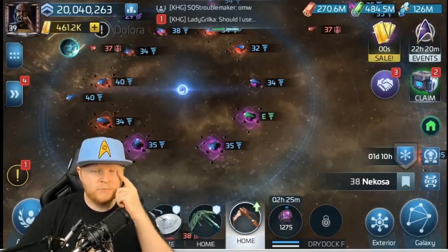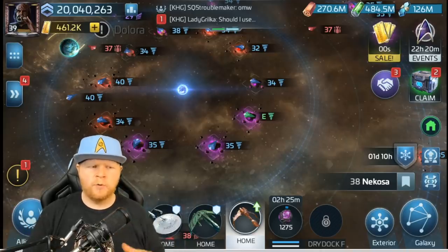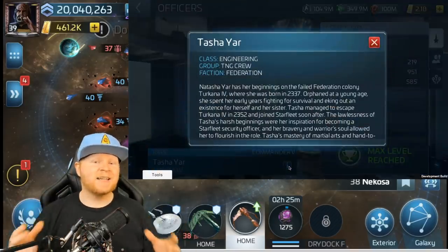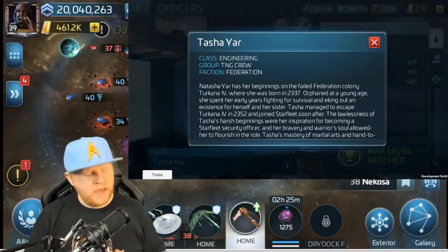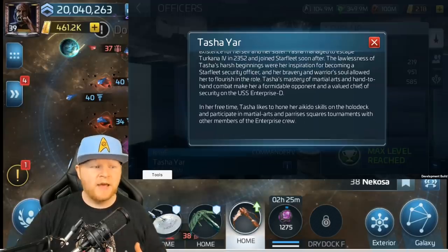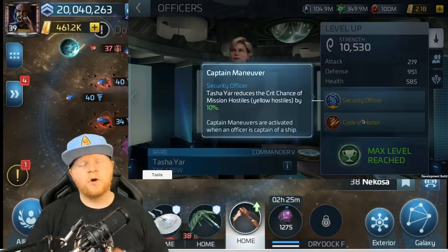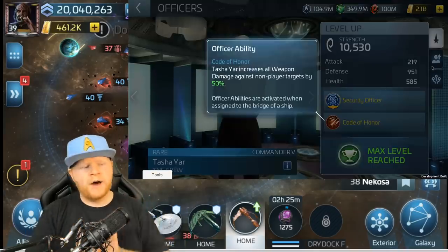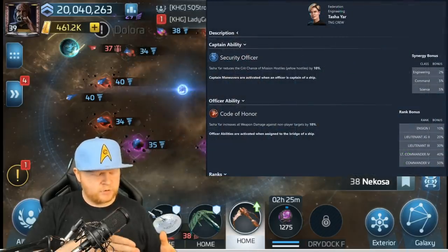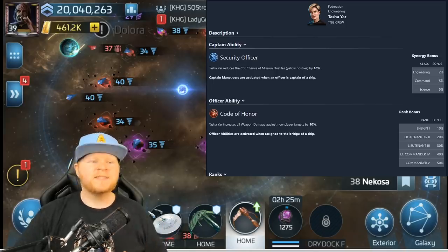A lot has gotten added in this final arc of the Next Generation, including two new officers. Now, only one of those officers is actually related to the Next Generation — I don't necessarily know how T'Pring Borg works into it — but you get Tasha Yar in the game, who is designed as a hostile hunting officer. Her officer ability is called Code of Honor, which increases all weapon damage against non-player targets by 10%.